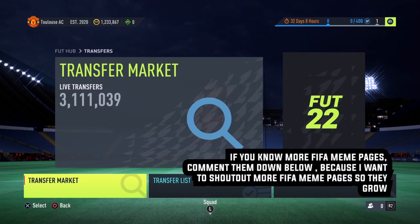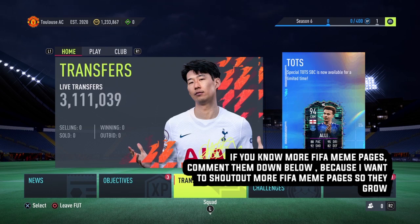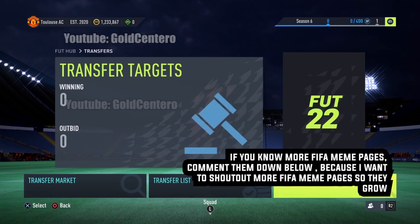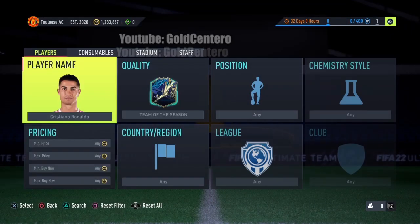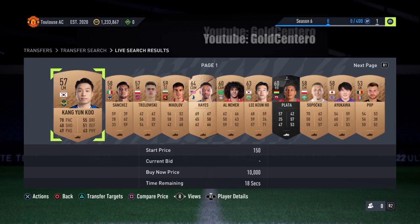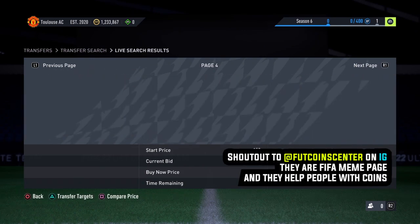Let's go ahead to the FIFA main menu. Here we are. We are on the Transfer market first. The first thing you have to do is go to the Transfer market. Make sure everything on here is clear — everything is clear. Now we are going to the Transfer market, and here what we are going to do is search any random card. Now we are going to page 5. Here we are on page 5.